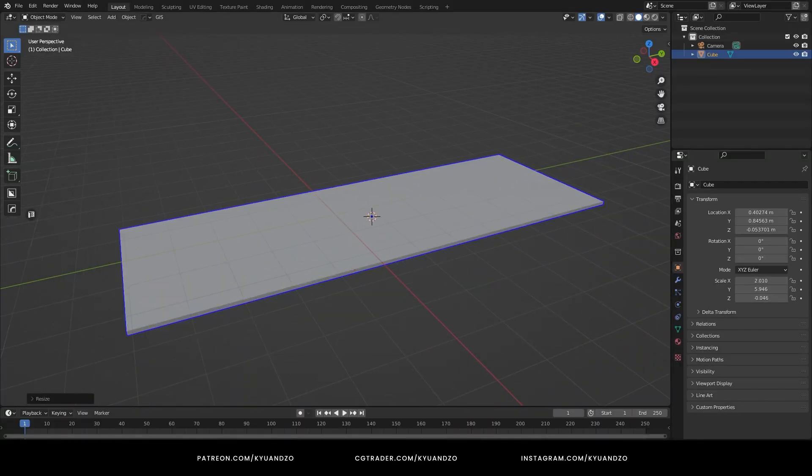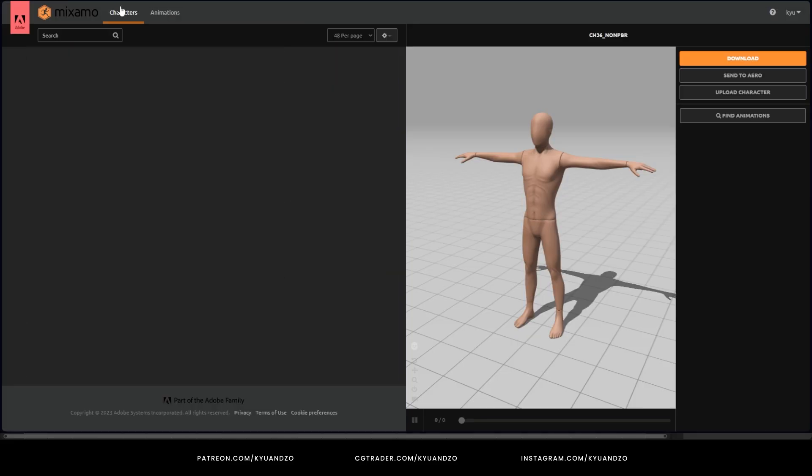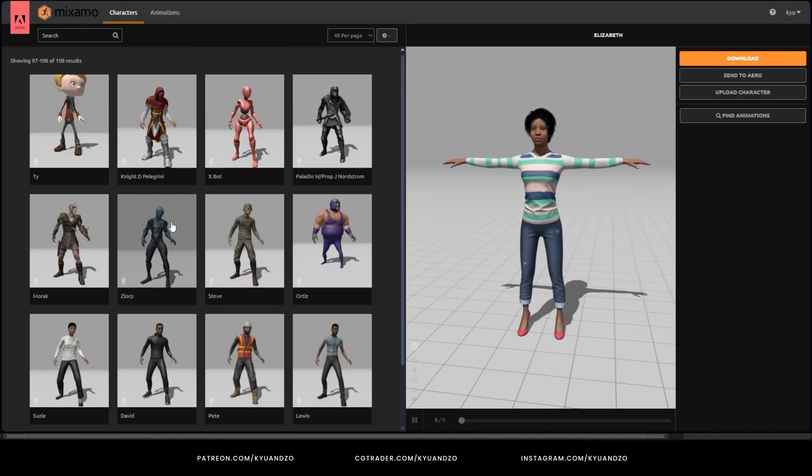Hello, everyone. How are you? Today I wanted to make a scene from the GTA 6 trailer. I loved it. But of course, I'm going to do it in my own style. As always, I'm going to use characters from Mixamo.